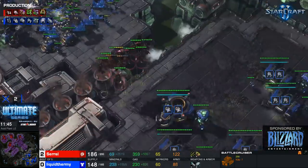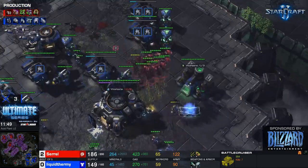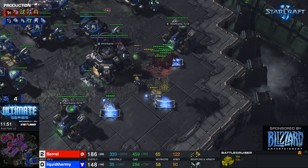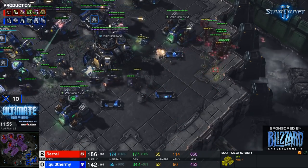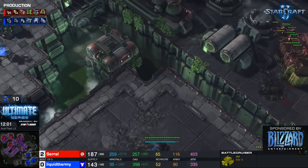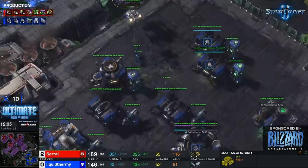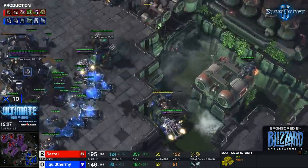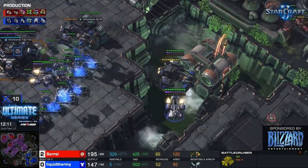An SCV is repairing that battle cruiser, keeping it alive, but saril is in uThermal's main base with the mutas. uThermal doesn't really have an answer to this right now. Yamato cannon fires — picks off one of those mutas. BCs are actually pretty good versus mutas. uThermal is now investing in more turrets in his base to prevent the mutas from reaching scary levels of damage.